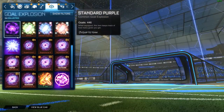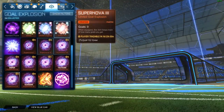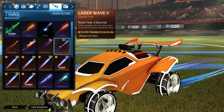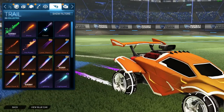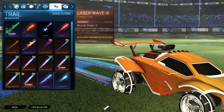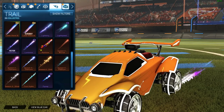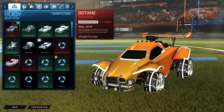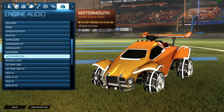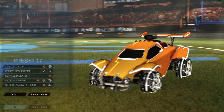Let's see what painted goal explosion we got. We got orange — which looks yellow, but that's okay. Not bad. The trail looks pretty cool — I'll probably use this actually. Maybe the purple one. If I got a white one that'd be cool because I could rock like all white stuff. Engine sound — oh yeah, one of the engine sounds from the pass is really interesting to say the least.